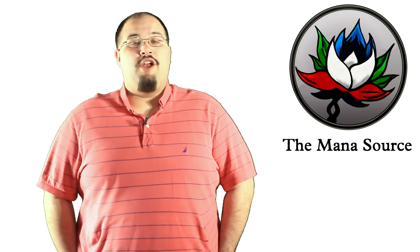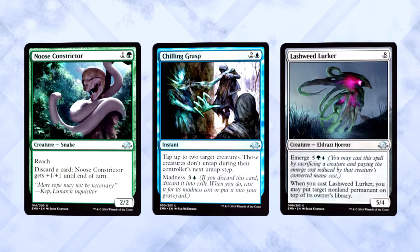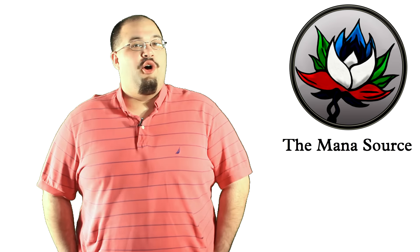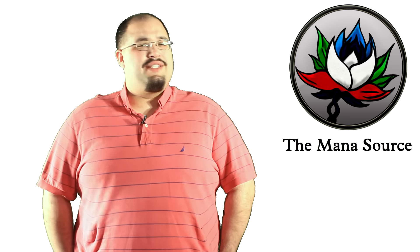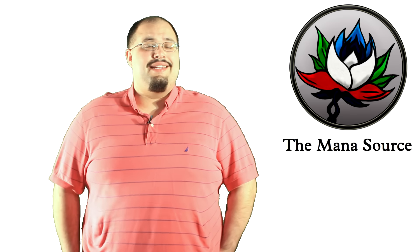That's going to do it for the common archetypes in this new sealed environment. Can you make a deck out of two colors that I didn't mention? Of course you can — there are cards designed for that. All I'm saying is that these are the color combinations that are set up to play the best with each other. Don't let that stop you from playing your crazy blue-green deck with Noose Constrictor, Chilling Grasp, and Lashweed Lurker. Go nuts — it's the pre-release. Hope you enjoyed our pre-release guide video. The event is designed for fun, so just make sure to enjoy yourself. That's the entire reason it exists.